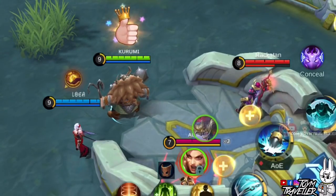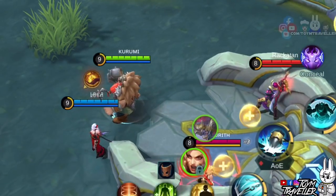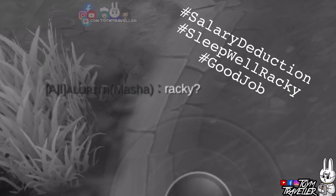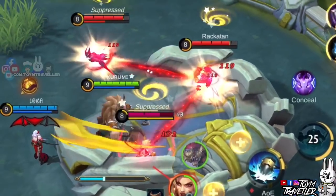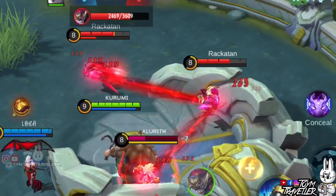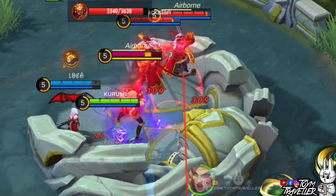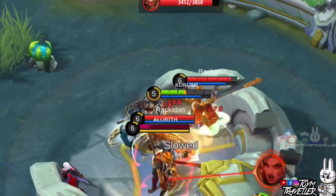Next, we have Franco. We tried if Franco's hook will also pull the other cursed enemies. The initial target was the only one pulled, but the other two experienced a stun effect. How about Franco's ultimate skill — will it grip just the main target, or every cursed hero? All cursed heroes are being held by Franco. So in short, with Carmilla's ultimate skill, it's like you are making Franco's ultimate skill an area of effect. Lastly, we have Kufra. We tried if the other cursed targets will also experience knock-up from Kufra's first skill, and the other two cursed enemies were also knocked up. Therefore, Carmilla's ultimate is best when your teammates have either burst damage or area of effect crowd control skills.